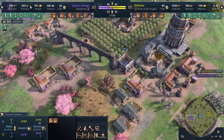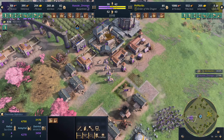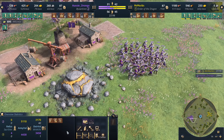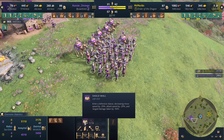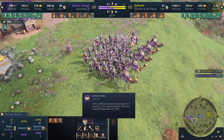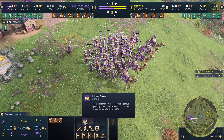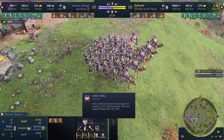Drongo originally almost had 2,000 food and was going for the Imperial Age — he's just been in survival mode, waiting for them to show up. Now look at this ability: the Shield Wall. Enter a defensive stance, decreasing move speed by 25%, attack speed by 25%, and ranged damage taken. So you go slower, attack slower, but take less ranged damage. It'd be good if your enemy has a lot of archers or if you're moving up on a fortification — it'll be interesting to see how the pros decide to use this.